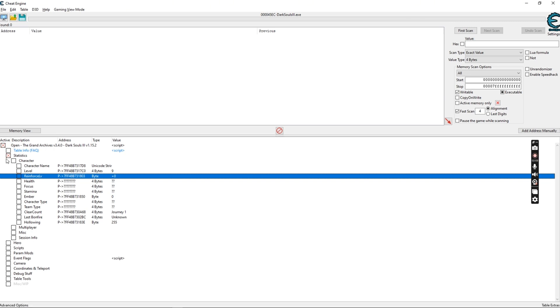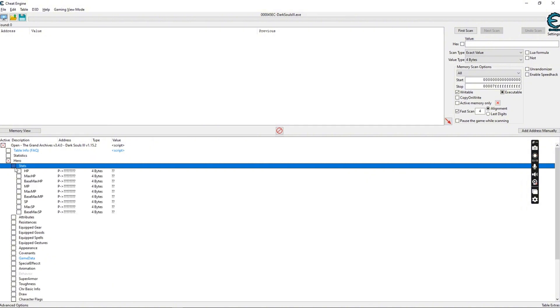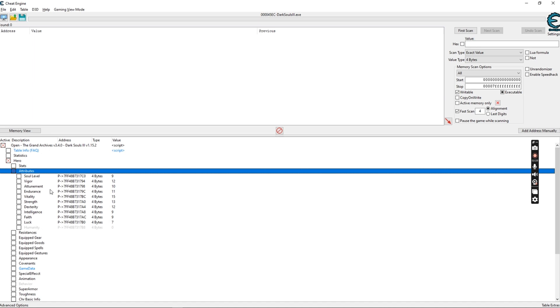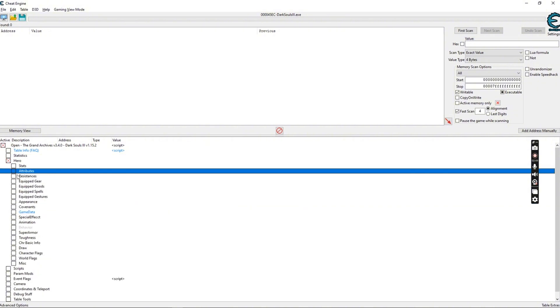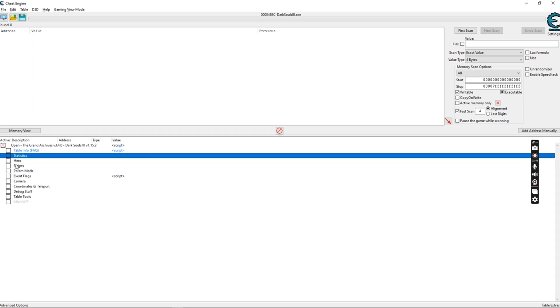The Hero section covers your stats and attributes. Stats affect your health bar, stamina bar, and FP bar. Attributes change your actual player stats. For example, if you wanted to use Ledo's Great Hammer from the start, go here, change your level to 60, hit OK, and your character is now level 60. You can also play around with resistances like poison.